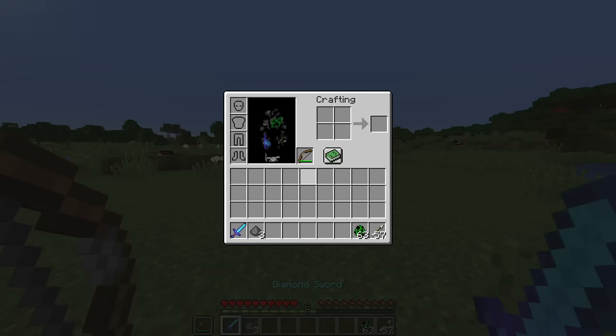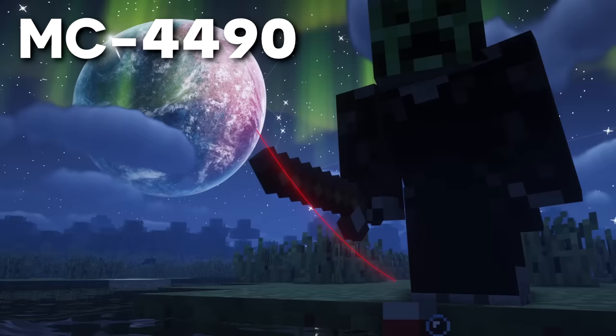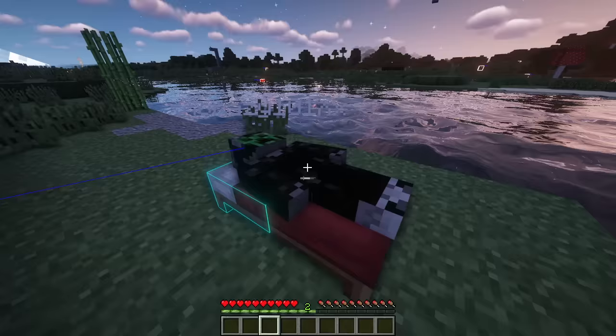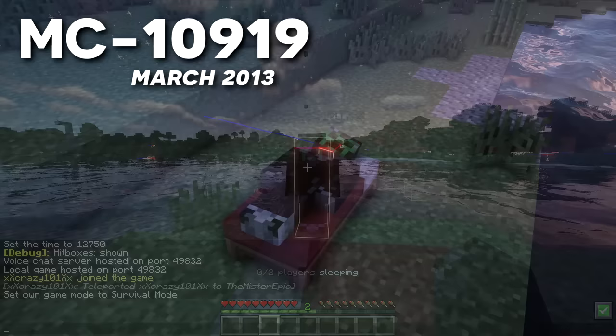A very stupid but old bug you definitely didn't know: when in third person, the fishing rod line is not attached to the fishing rod when crouching. Also, if you enable player hitboxes and watch another player sleep, you'll notice their hitbox becomes tiny — even non-visible from certain angles. As reported in bug 10,919, when players sleep, their hitboxes become minuscule.